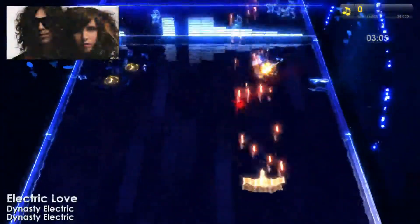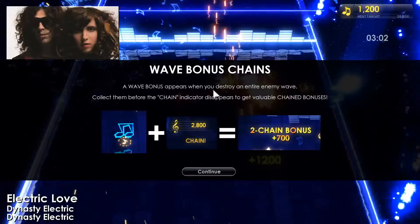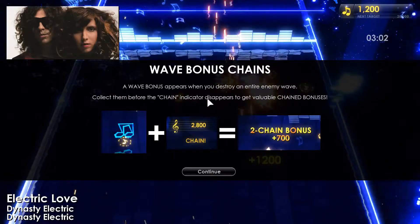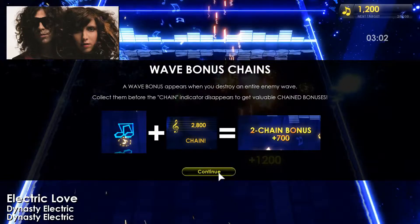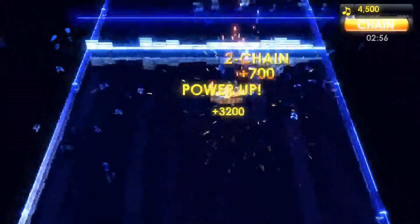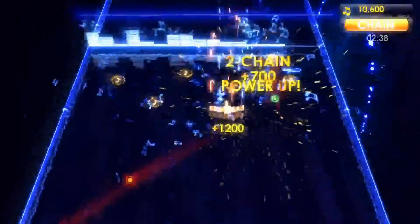So basically enemies are trying to attack you and the music in the background. A wave bonus appears when you destroy an entire enemy wave — collect them before the chain indicator disappears to get valuable chain bonuses. Right off the bat, I absolutely love the graphics in this game. They're very bright, vibrant, and colorful — they kind of remind me of Geometry Wars meets Galaga.